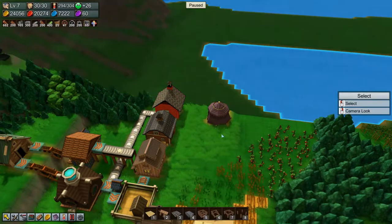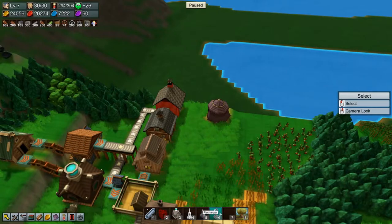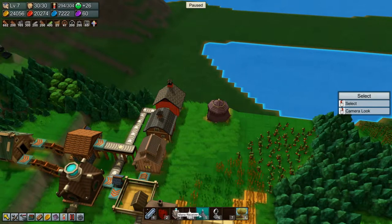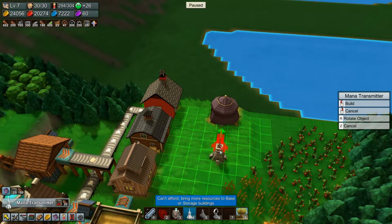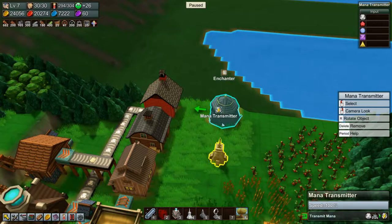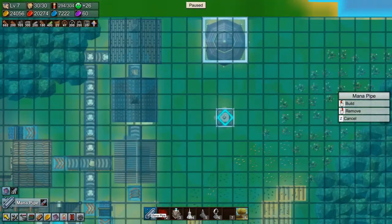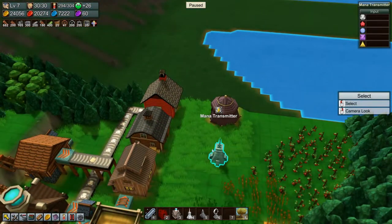We need to go in there. So we need a mana transmitter, I think. And then we need Mana Pipe. We don't have any of that. So how do we make Mana Pipe?